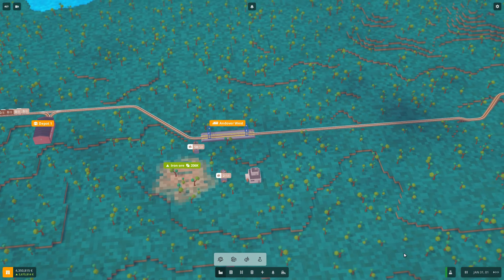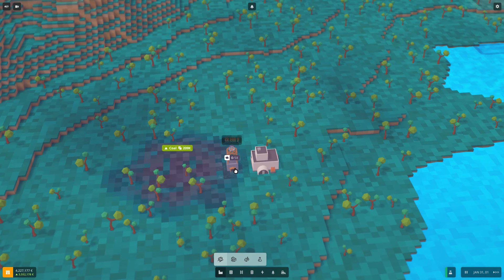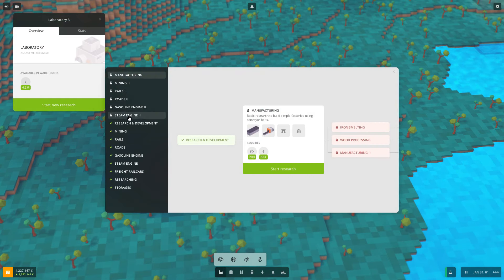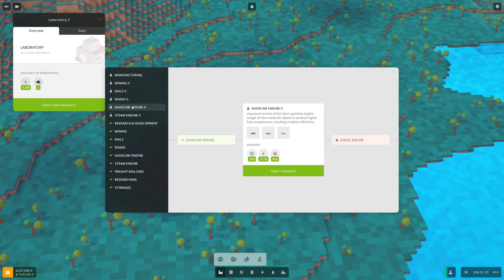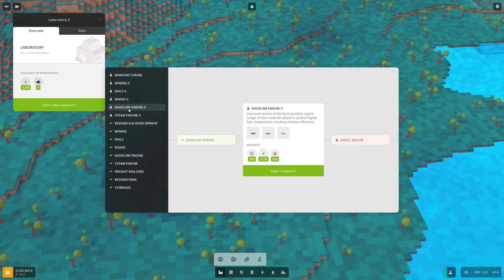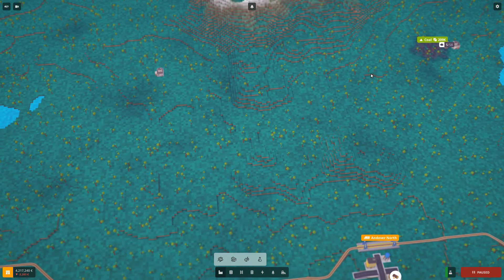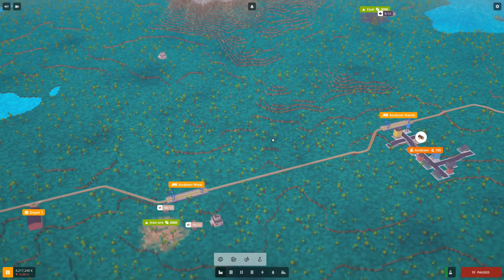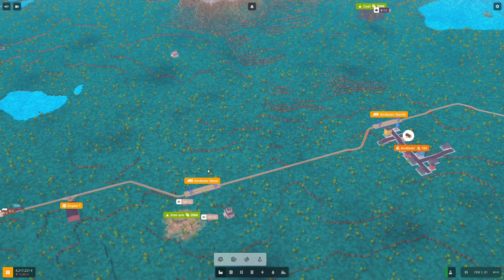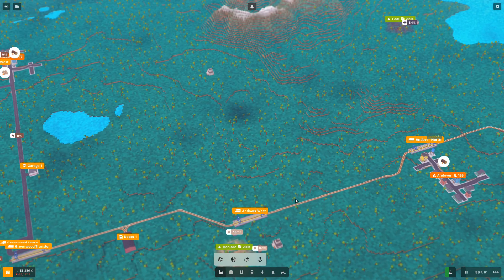I'll start another lab doing the Steam Engine research, which will unlock new trains. We also have Roads, Mining, and Rails research available, but let's do Coal. Having three labs this early would never happen in normal play — this is only for the tutorial. I'll fast forward and wait for the research to finish while it uses up our resources.